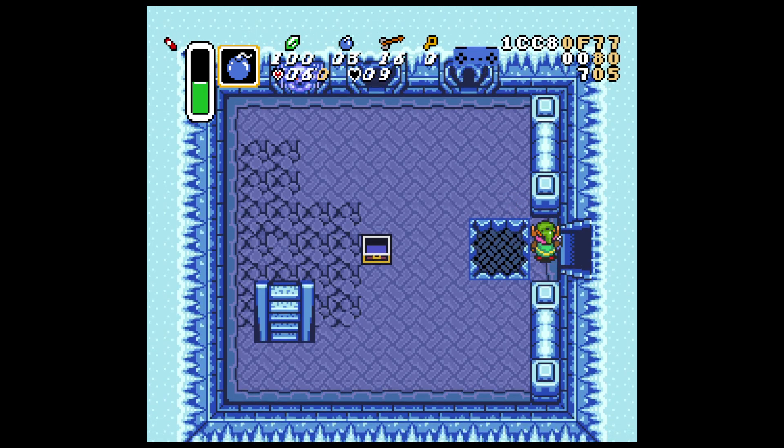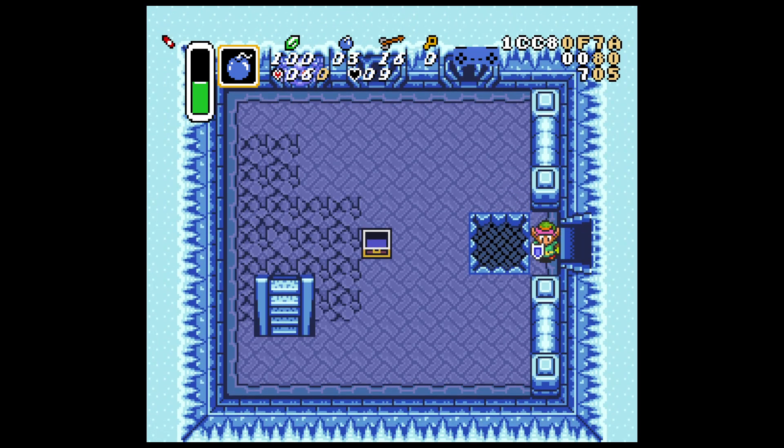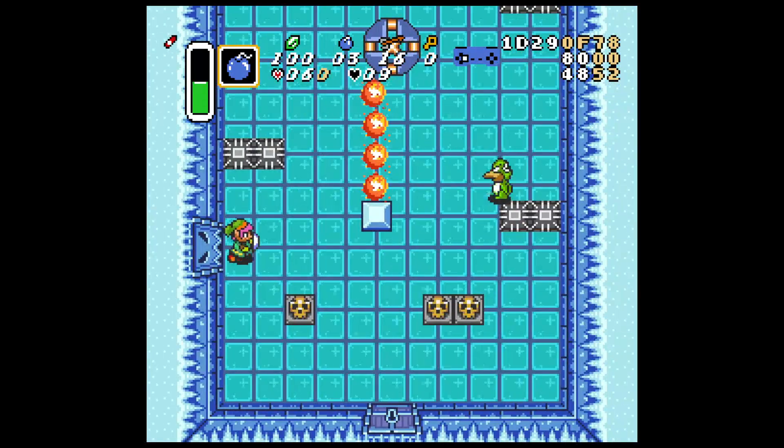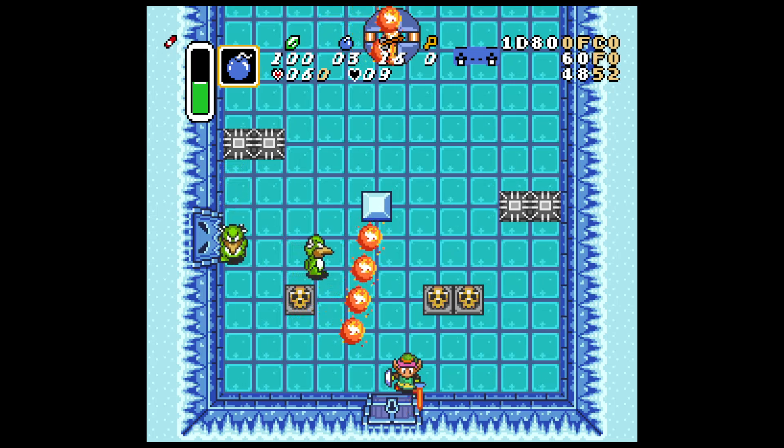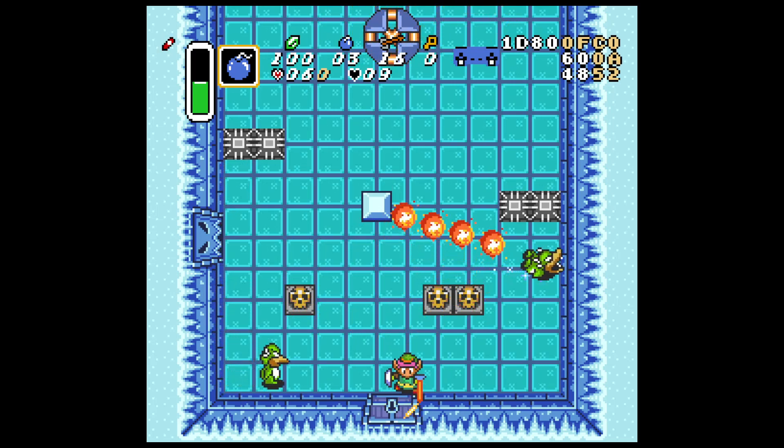Now there's a million different ways to route Ice Palace, but this particular bomb jump is going to be the fastest way to get from freezer chest to the iced tea chest, assuming of course that you have a small key to get through this key door here.